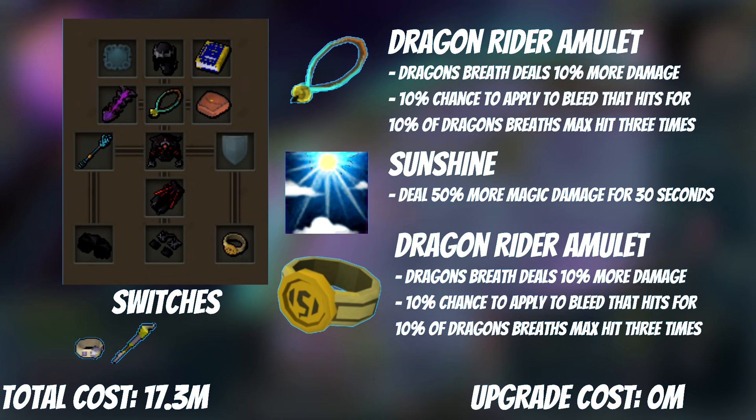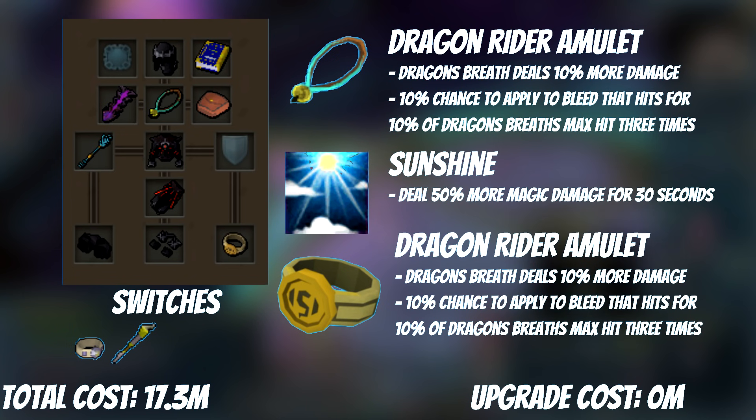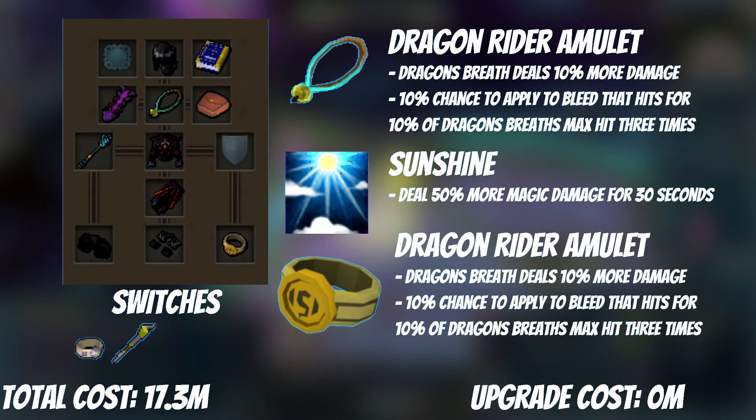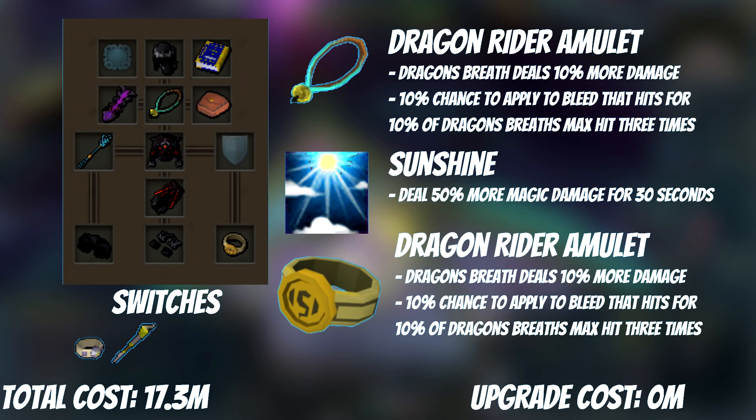It has two passives. First, it boosts the damage of Dragon's Breath by 10%, a flat increase. Then it has a 10% chance to apply a bleed to the target, dealing 10% of Dragon's Breath max hit three times — essentially 3% more damage from its max hit. Seeing as Dragon's Breath is one of the best mage basics, it's something you're going to want to camp until you get to later amulets with better passives.